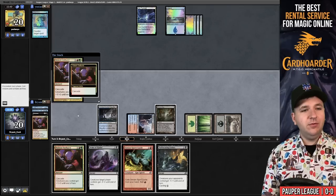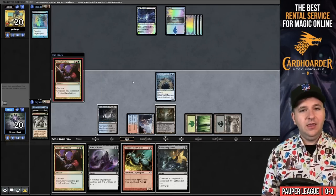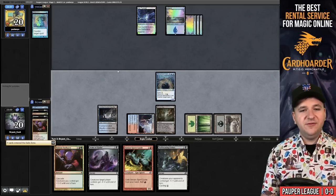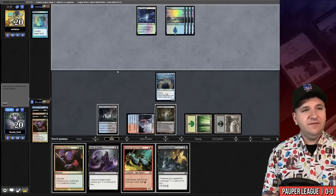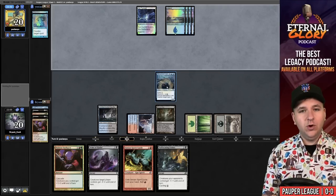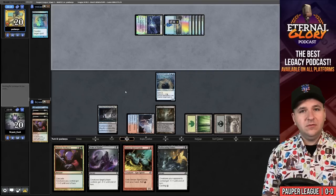Let's try again — another Violent Outburst. This time we can pay for Spell Pierce. Do you have another counterspell? It's getting crabby. We pass the turn. So two Exhumes down. If they have a Snuff Out, they have to pay three mana and four life — six mana total.